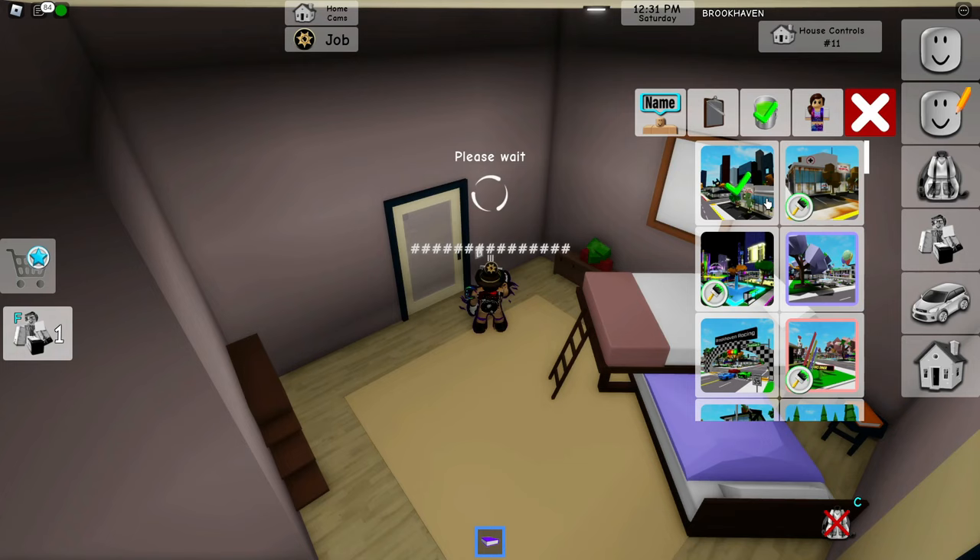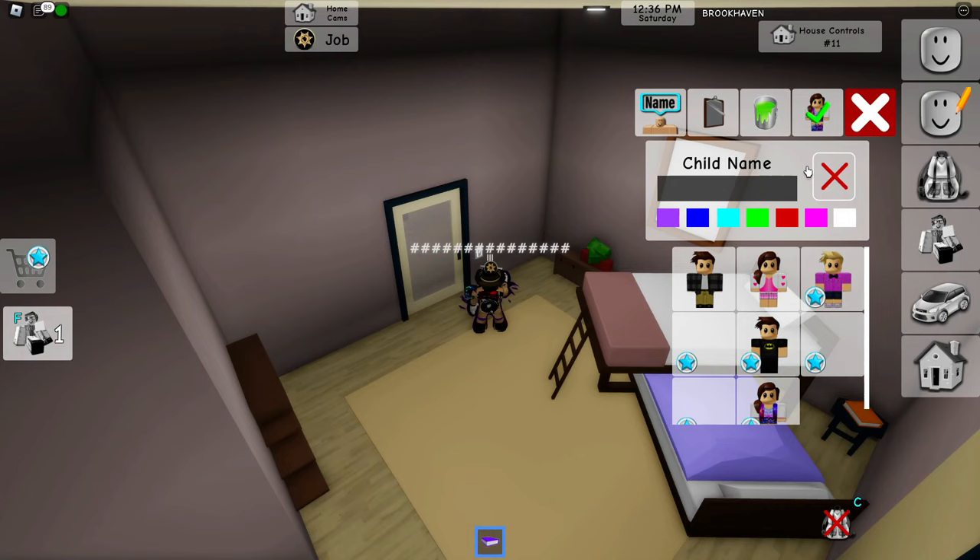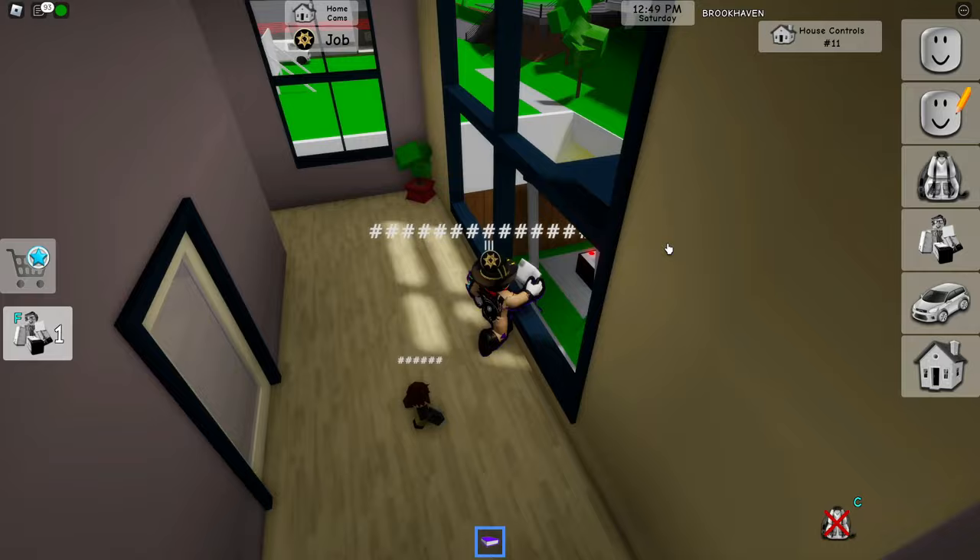Wait a little bit, then go ahead and go into Child Name and type in any child name that you like — just type in anything, some gibberish. Now click on Boy, just like this. After that, all you guys can do is just go ahead and go outside.